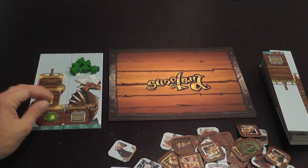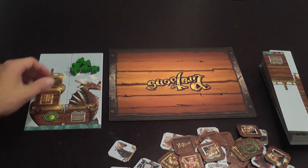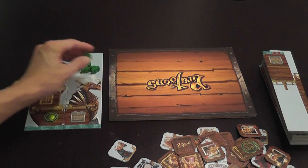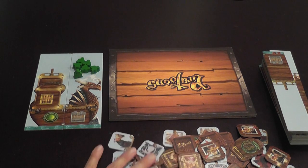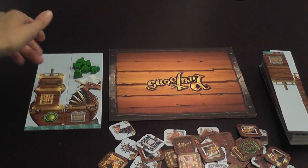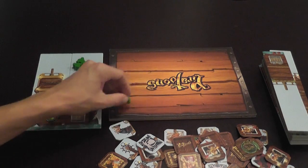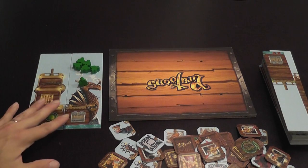And this is a worker placement game, so simply, when the tiles are available, players place their meeples on the tiles they want to add to their ship. Pretty standard, right? Couldn't be more wrong, because the way this is done is very original, very fun, and very exciting. Once the lid is lifted, players add their meeples on top of the tiles they want to acquire, but they all do it at the same time. You don't take turns. This is pirates. Pirates don't like to wait.